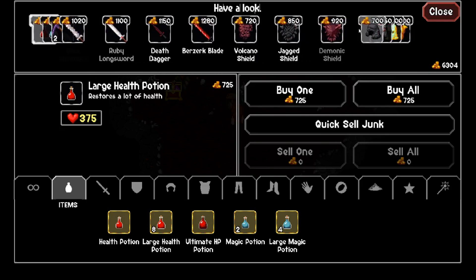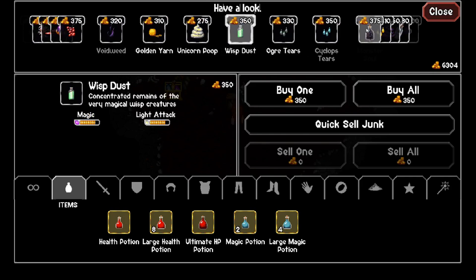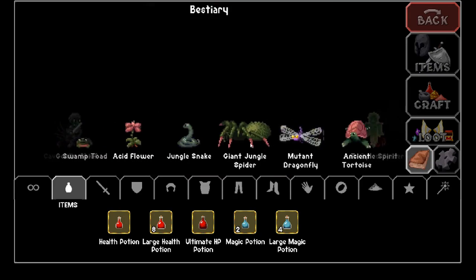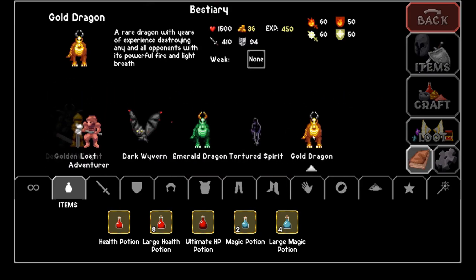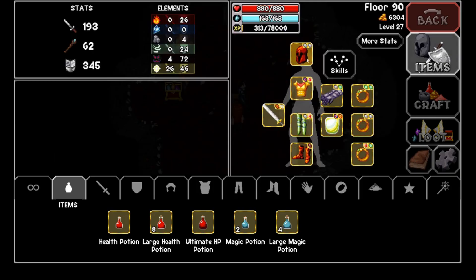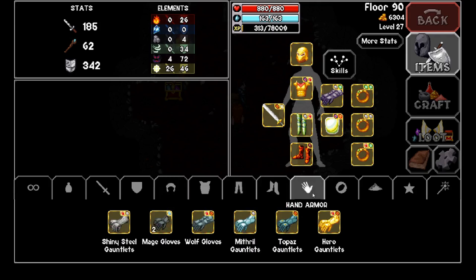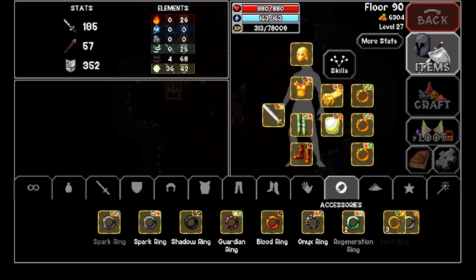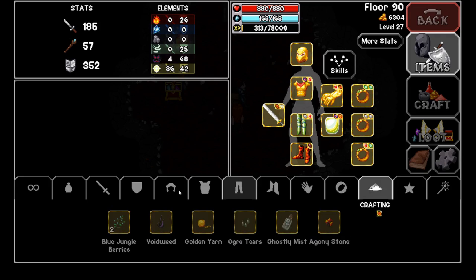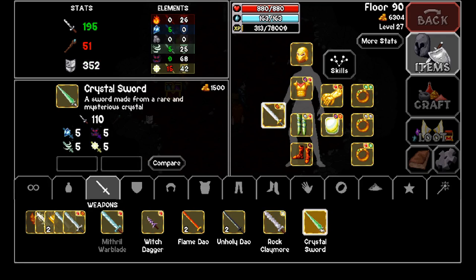There's nothing else we can do — only so much extra farming will help. Let me set up my equipment properly. The gold dragon does 60 holy, 60 fire, and 100 physical. I need to optimize resistances. I'll put on my hero helmet, check the life chausses versus demon chausses — life chausses are still pretty good. Hero gauntlets will cause me to lose some stats but that's okay. Dragon scale mail will give me more resistance, and I think I'm going to use the crystal sword over the hero sword.